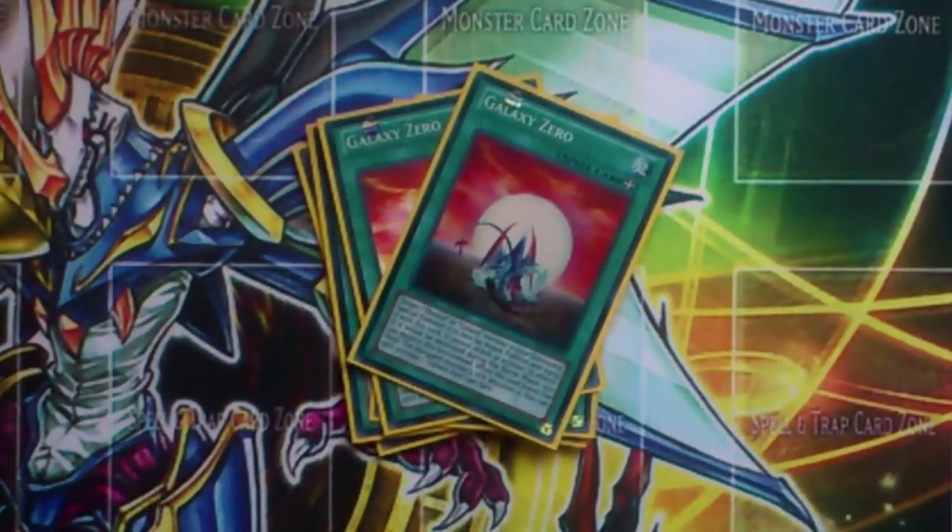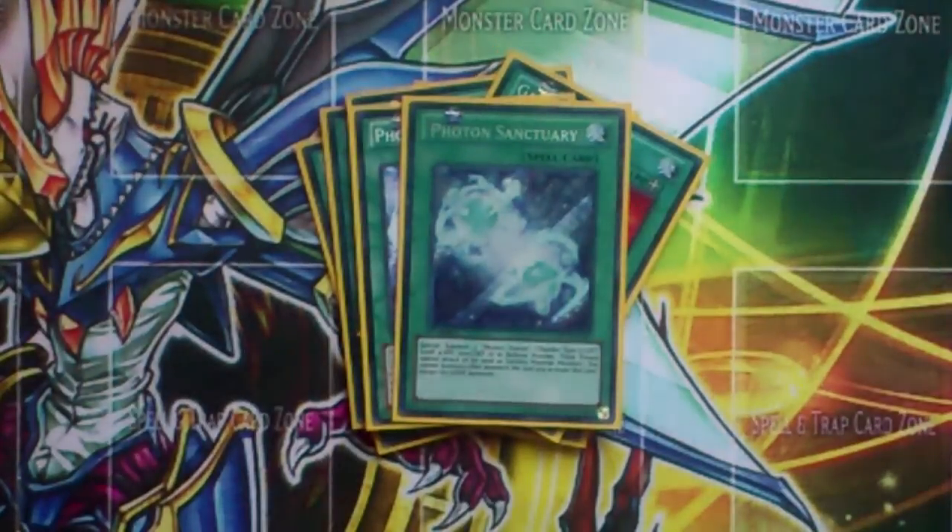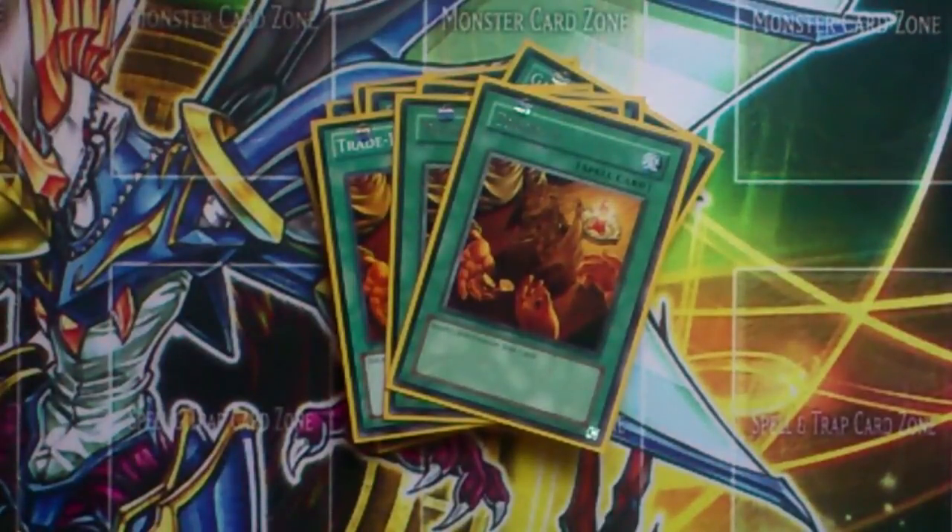Two Galaxy Zero — this is kind of like Premature Burial for Photon or Galaxy monsters, except the monster you bring back can't attack or use its effects, but it's good for XYZ plays. Two Photon Sanctuary — this brings out two tokens that can be used to tribute for light monsters. You can tribute them to meet Galaxy Eyes Photon Dragon's special summon requirement from your hand, or use them to tribute summon Light and Darkness Dragon, which is really good. Three Trade-In for draw power, because there are seven level 8s in this deck and sometimes you need to discard them — mostly the only one you actually need in your hand is Galaxy Knight; the rest are good in the graveyard.